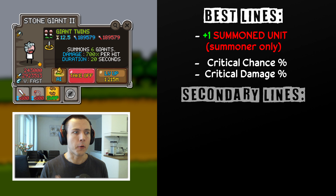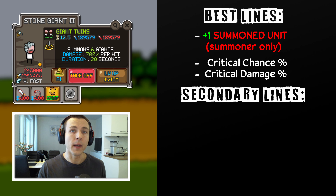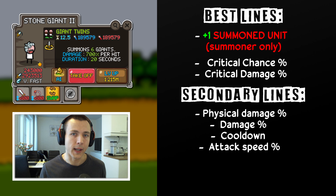In a perfect world, the perfect item would have plus one summoned unit line and two critical lines with either critical chance or critical damage. Since perfect items are really hard to come by, the second most optimal lines you can fill those lines with are physical damage and percentual damage. These are on lower priority than the critical lines, but they are also helpful for your Giants. Lines like attack speed or cooldown might also help them out a little bit, but again, those are on a lower priority tier than the previously mentioned ones.